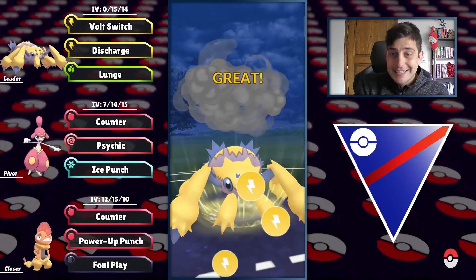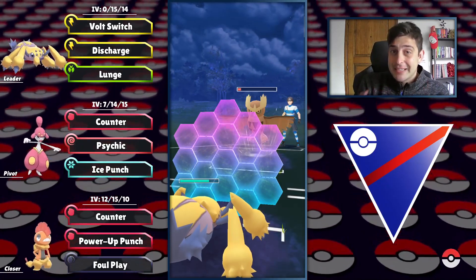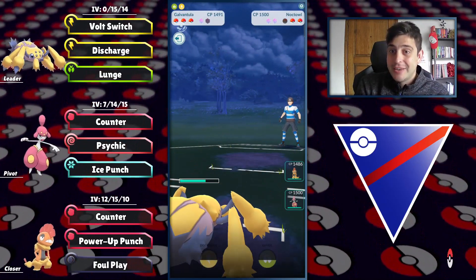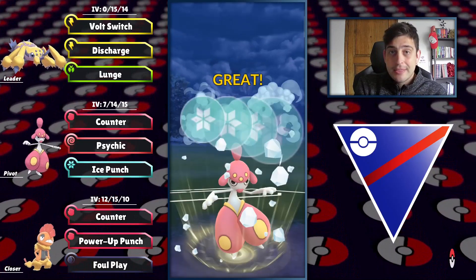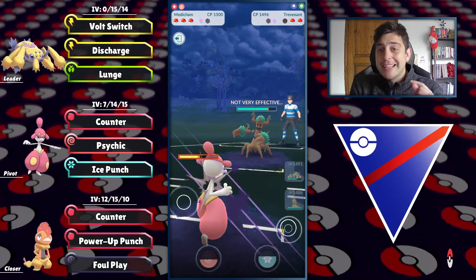The Discharge here is going to do a lot of damage to the flying threat, but it doesn't matter — still going to shield against Sky Attack, because Galvantula is strong offensively but defensively it really cannot take hits. They still had their edge, so they didn't switch out their flyer. Now going in with Medicham as an aggressive switch, knowing I still have another fighter for that Steel type.